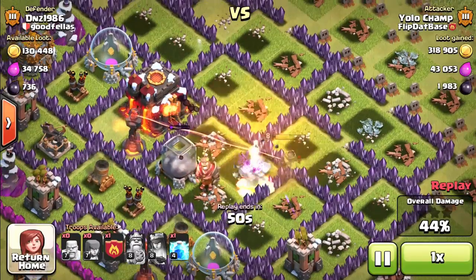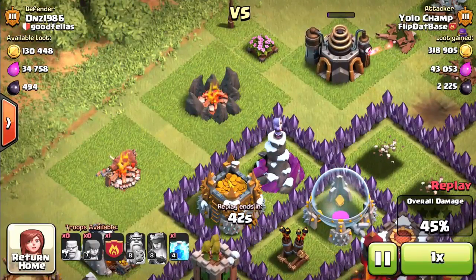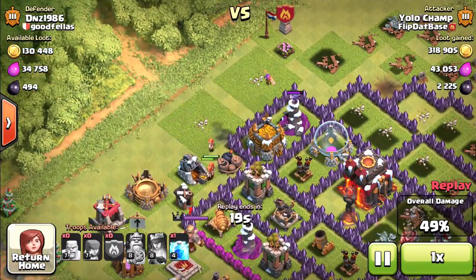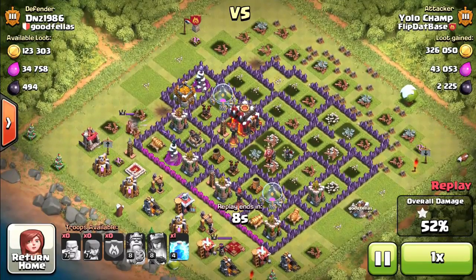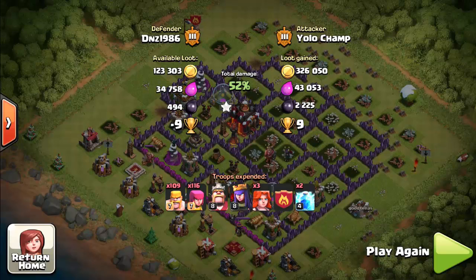We're gonna end up with about 2,000 dark elixir, very awesome. I definitely do not look for dead bases anymore — I'm just taking anything that looks like a lot of gold, meaning 200,000 plus. We have a clan castle left, and I had Valkyries in my clan castle — they're not gonna go for the gold storage, they're gonna go around. That one lonely archer isn't gonna do much on that waste tower. I left 123,000 on the table, but 326,000 gold with a barch army — you can't complain. I find these bases at 1500 trophies after about five or ten clicks.